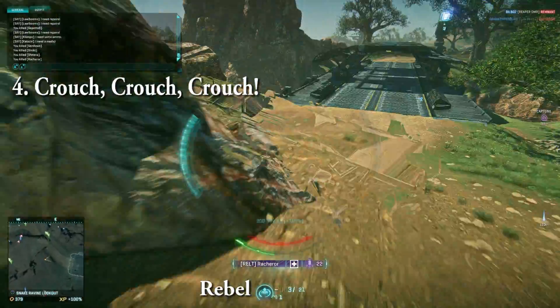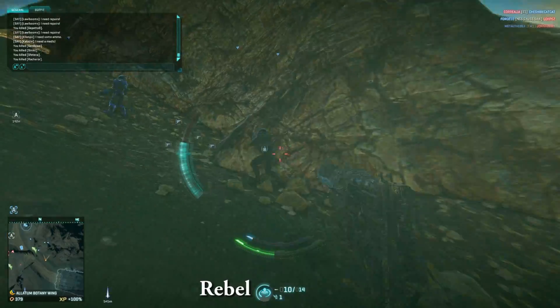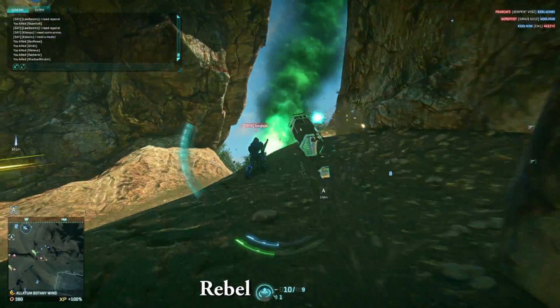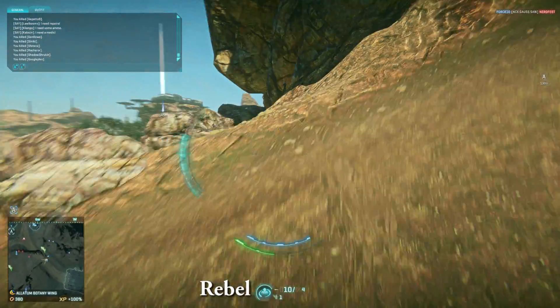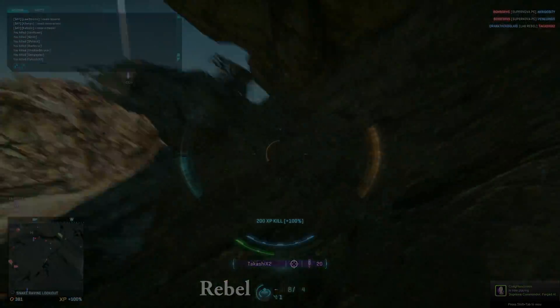If you have a suppressor equipped, you might be able to pick off a person in a higher-risk environment, whereas not having that suppressor might mean the shot isn't worth taking. Last but not least: crouch as much as possible. Crouching and remaining still are the most crucial elements to not being detected with any cloak, not just stalker.